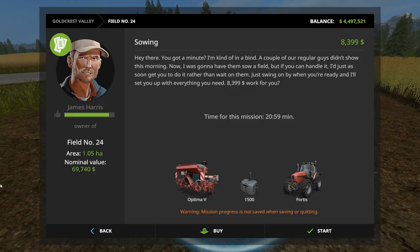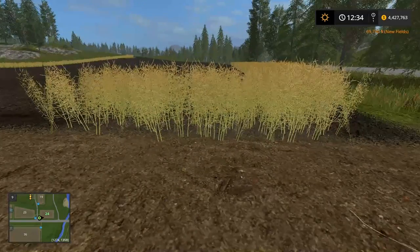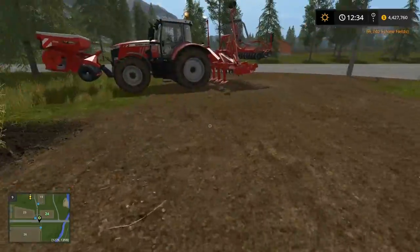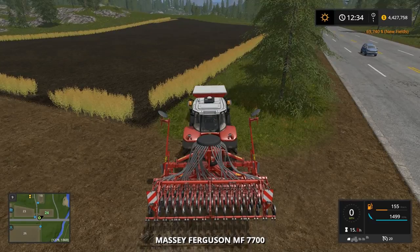So let's talk to James Harris here. Hi there — got a minute? He says: 'I'm kind of in a bind, a couple of our regular guys didn't show up this morning. I was going to have them sow a field, but if you can handle it I'd just as soon get you to do it. $8,400 work for you?' Well, I'm thinking we're going to buy this field from you. I'll offer you almost $70,000. Deal. This is now ours — yippee!